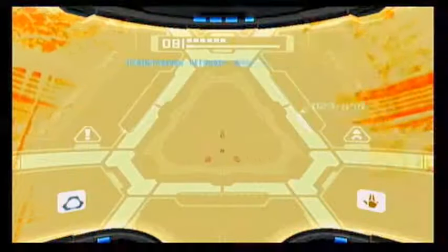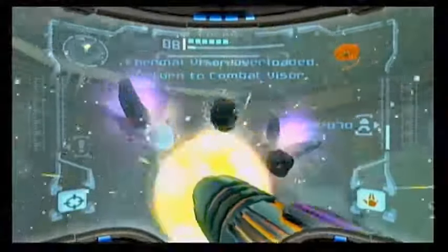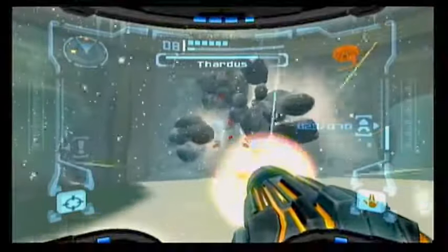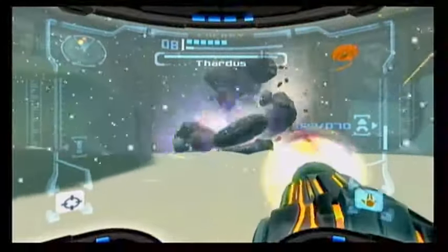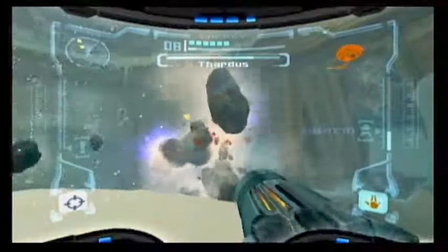The boulders might still be a problem, but as long as you dodge the ice the fight should be a lot easier. As long as he does the boulders - I'll keep warning you if he's going to do the ice attack and tell you to jump.